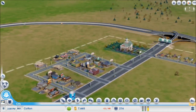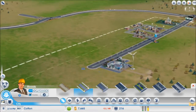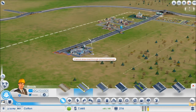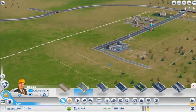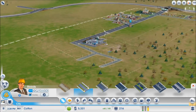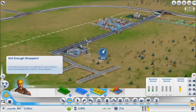So we left off making a bunch of zones. Now I need to make some industrial zones, and we're gonna place them nice and far away from the rest of the city. A small industrial park should do, at least for now.